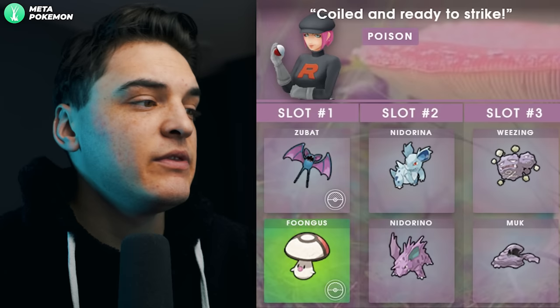The Poison grunt says 'Coiled and ready to strike' and is always a female grunt. You can get Shadow Zubat or Shadow Foongus. We already covered Shadow Zubat's meta relevance, and Shadow Foongus has none — this is not the greatest grunt to go after.